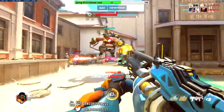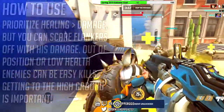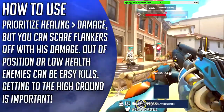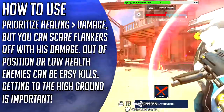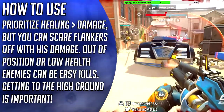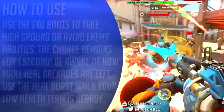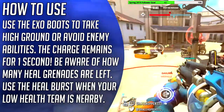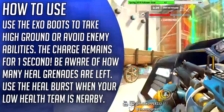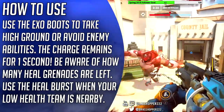Let's move on to how to use Baptiste. Baptiste is an aggressive healer with a lot of strong tech to help his team. First of all, remember to prioritize healing your allies over doing damage, because you'll need them and that's your role as a healer. When you do get the chance, you can try to take out an enemy that's out of position because his damage output is pretty strong, but be sure to watch your teammates' health. Use the Exo Boots crouch jump to reach the high ground, where you can easily lob healing grenades into your team, and it makes shooting enemies easier as well. The Exo Boots can also save you from certain enemy abilities, so it's a good idea to charge them up when you can.